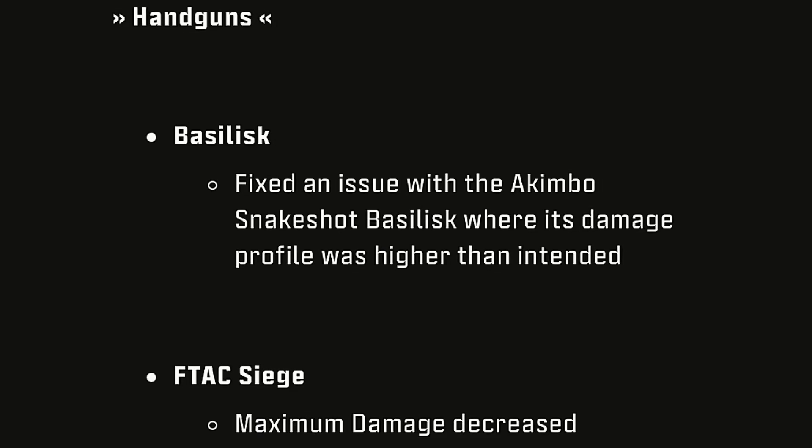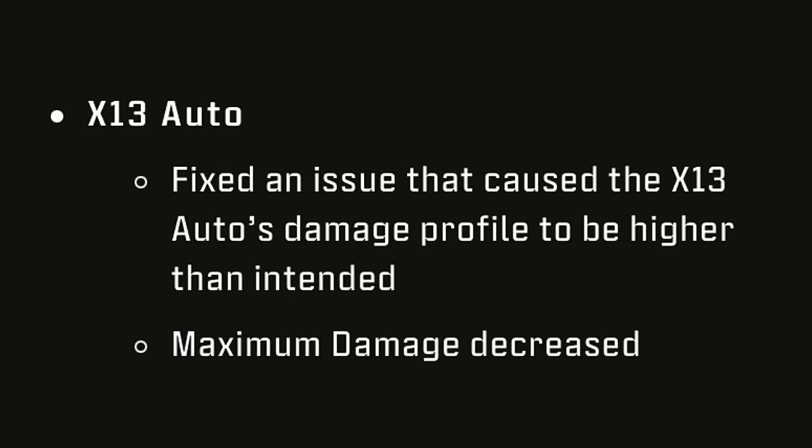Moving on to Handguns — the Basilisk: fix an issue with the Kimbo Snakeshot Basilisk where its damage profile was way higher than intended. The F-Tax Siege got a Maximum Damage Decrease. The X-13 Auto also got a fix for its damage profile being higher than intended, plus a Maximum Damage Decrease.